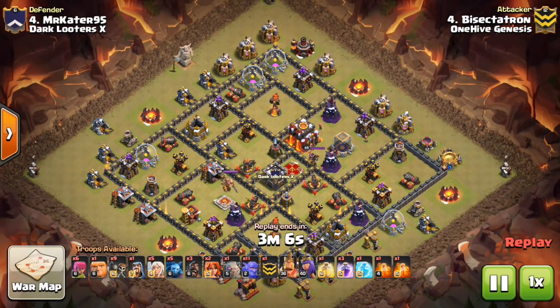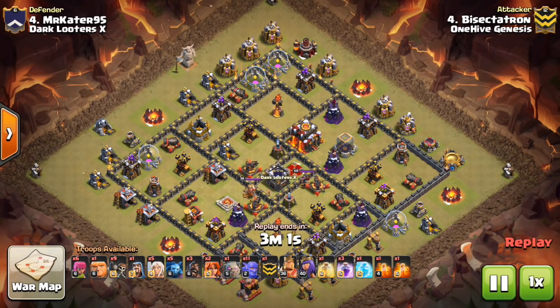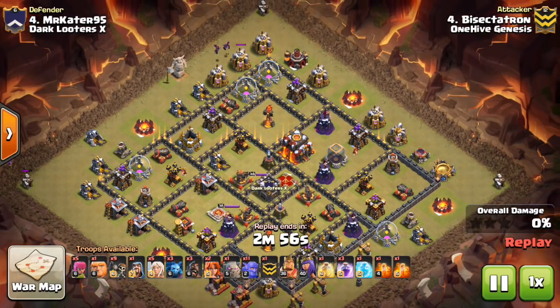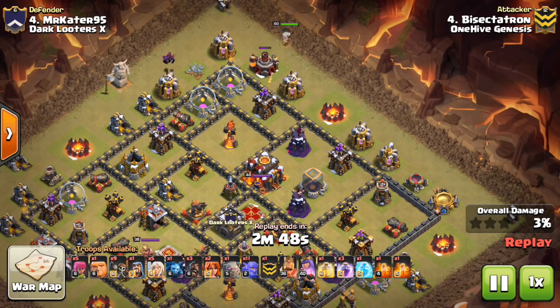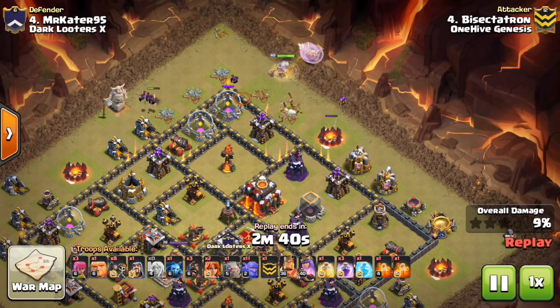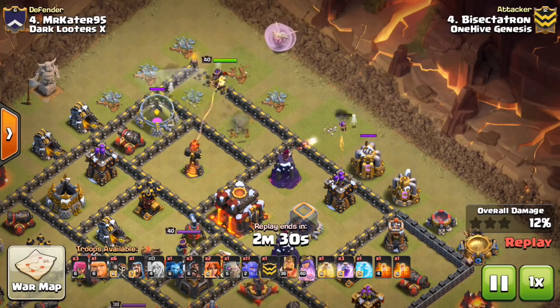All right, here we go with the attack. You can see I have a few valks that I brought — I like using valks whenever I have a mass bowler attack. Just bringing a few valks: basically the job of the valks is to run out in front, trigger some giant bombs, sometimes latch onto the heroes because they take out the heroes a lot better than bowlers typically. They're just a different type of AI to trigger some traps that would otherwise be detrimental to the bowlers. I recommend bringing one or two valks if you have the troop space and you're doing an attack with more than about eight bowlers.